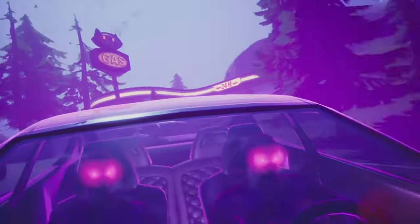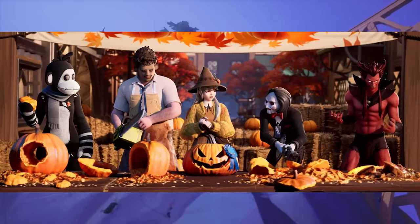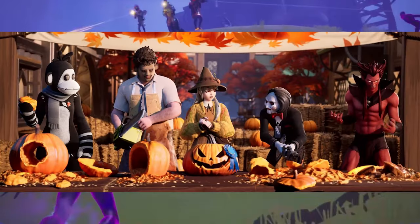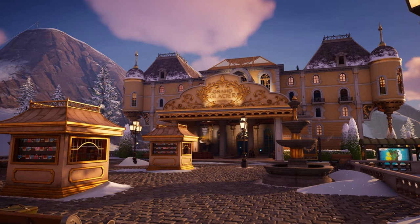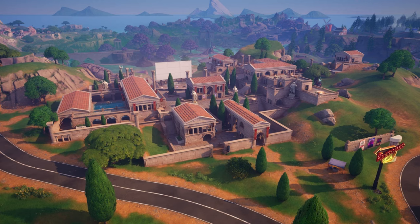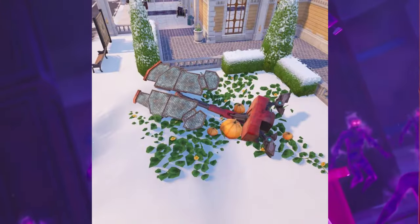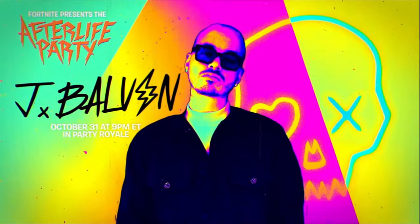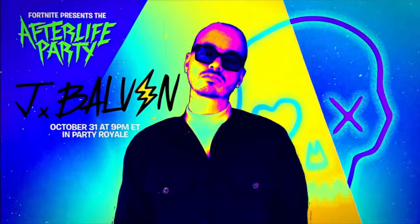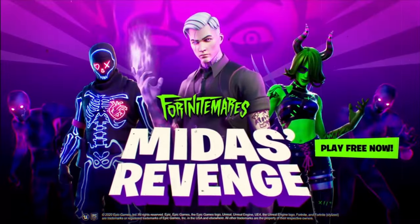Back to the trailer — there's a POI that looks like an autumn fall pumpkin-y biome, probably at one of the areas that's been changed. We know Grand Glacier, Restored Reels, and Brawler's Battleground will be changed with this update. The riff beacons from the mini event have caused pumpkin realities to start spreading around the map.